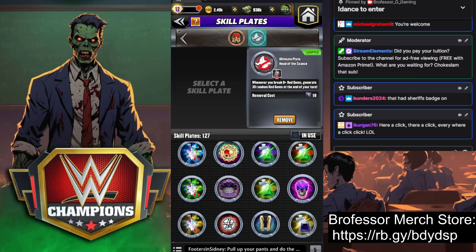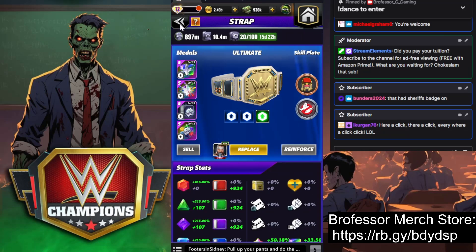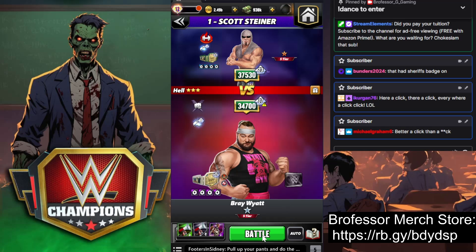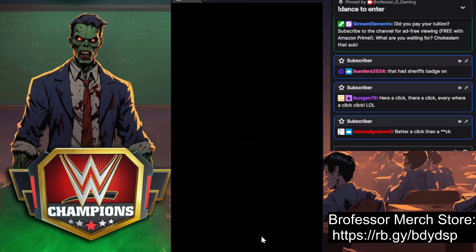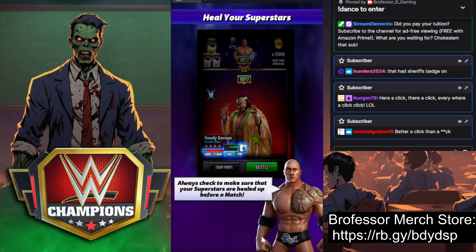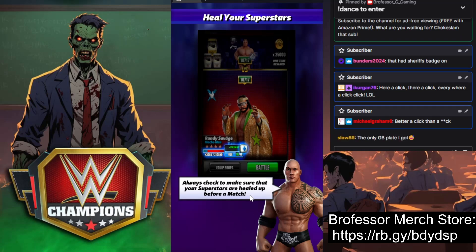This time we've put on the Seance Plate — break eight gems, make 30 more red gems — which is going to smack with all of the extra red gem damage that we produce with the Hulkamaniac's Plate. Same idea.